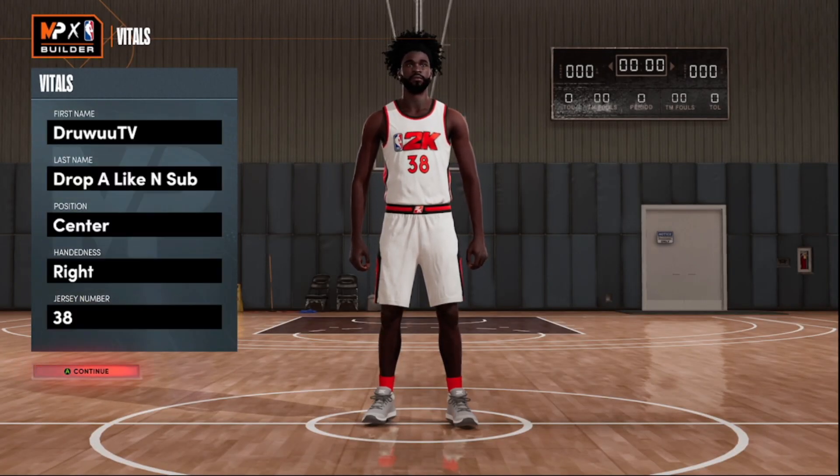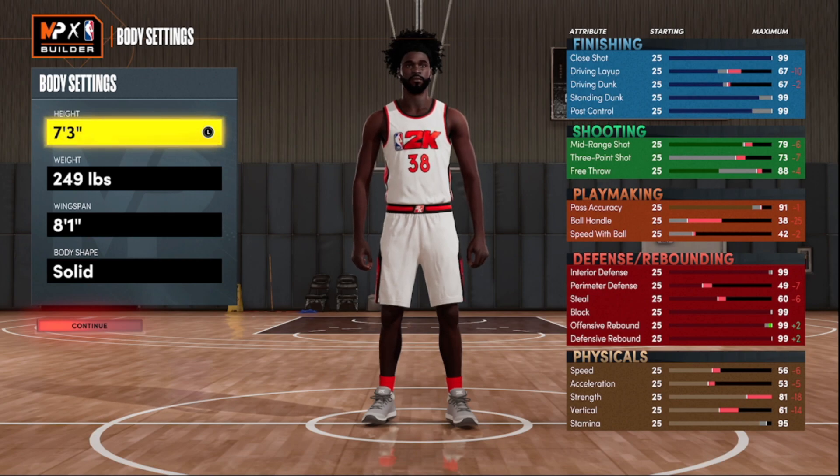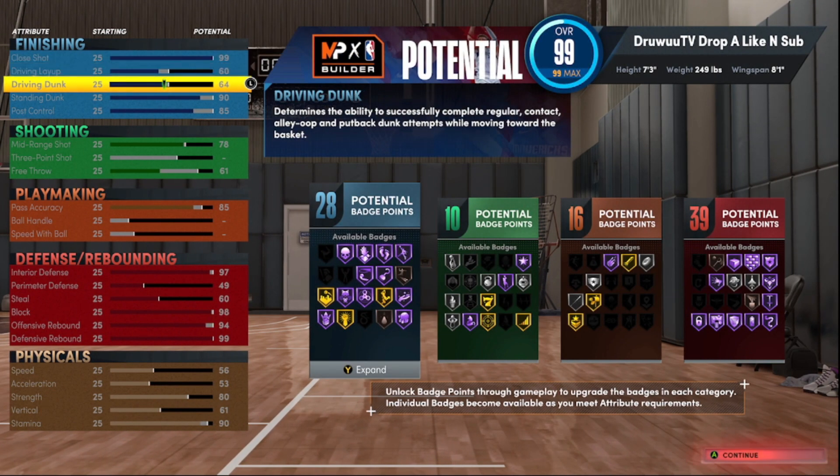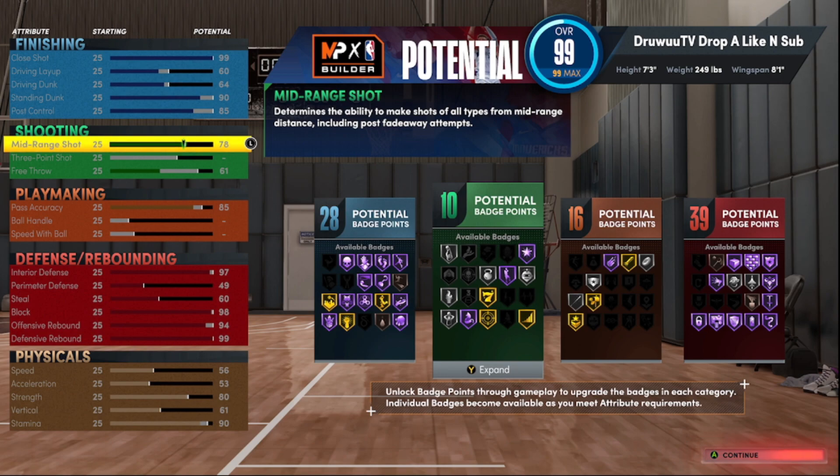Build two is more of a back-to-basket big. It's 10 pounds heavier at 249, and we maxed out the wingspan. This is more of a back-to-basket big. Unfortunately I could not put any three-ball on this one, but my thought process is: it's 2K, you gotta be able to stretch the floor in some capacity. A 78 mid-range with 10 shooting badges should be enough to hit those mid-ranges off the pick-and-pop or sitting in the short corner to knock down that baseline jumper.